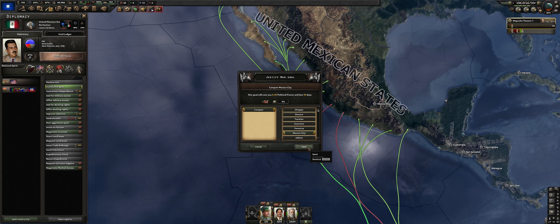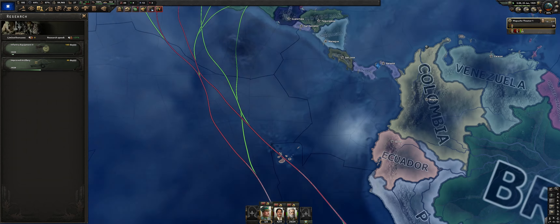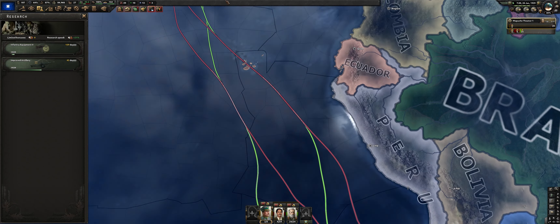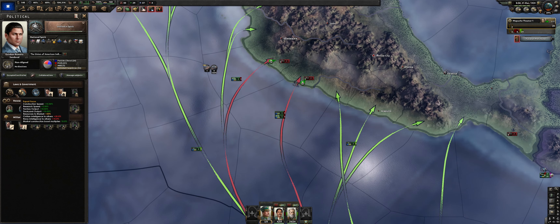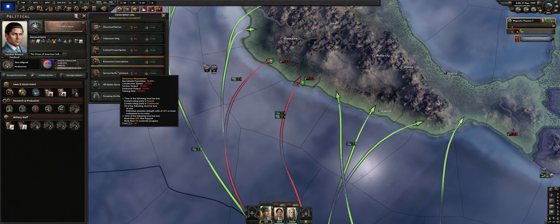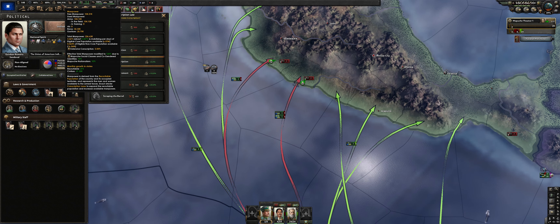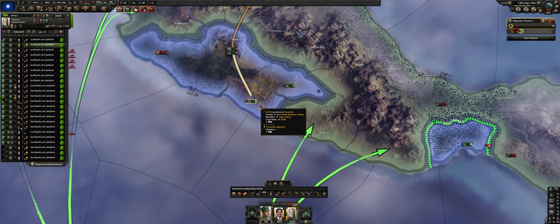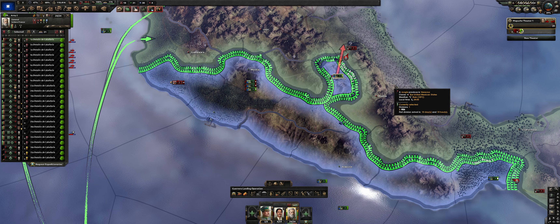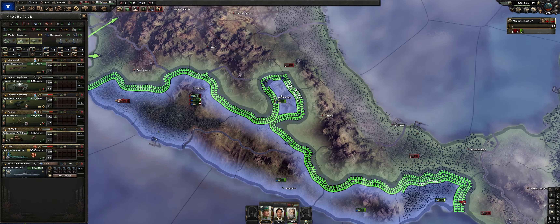We'll be releasing Easter Island — I think that's Easter Island — that island off the coast, costs us 50 political power, but later it will open up another focus. Let's also start justifying on Mexico. We have no real worries about a guarantee, so we're going to be able to take land without worrying about the Allies. We will also eventually go to service by requirement — we need the manpower — and it doesn't hurt production because we will get so much through lend-lease.